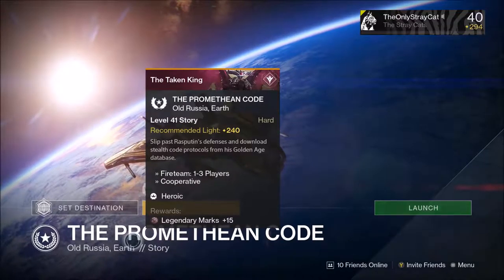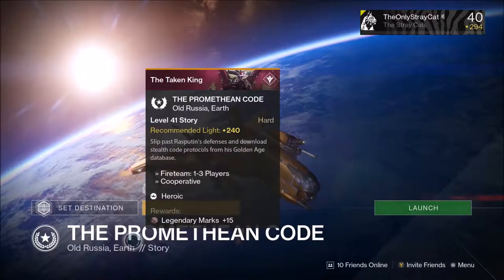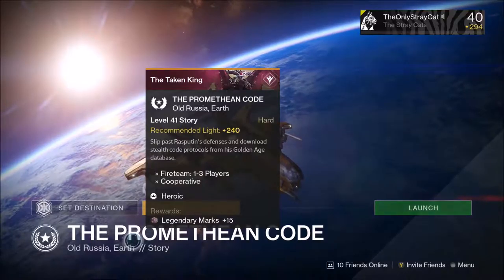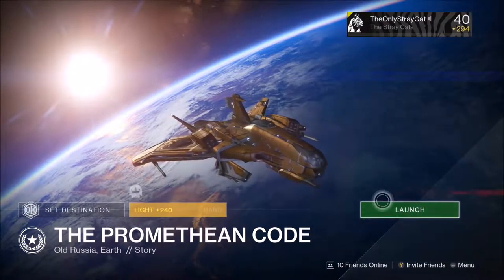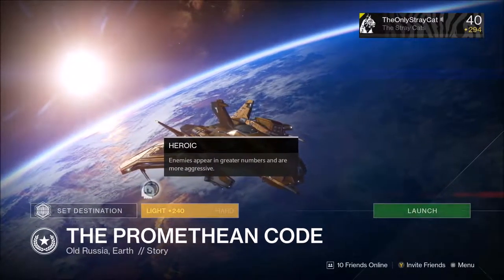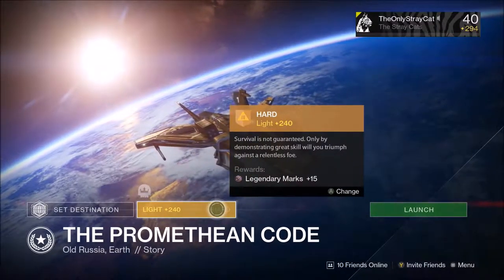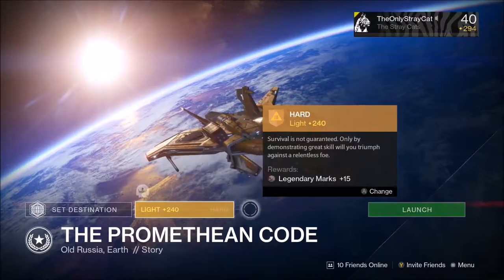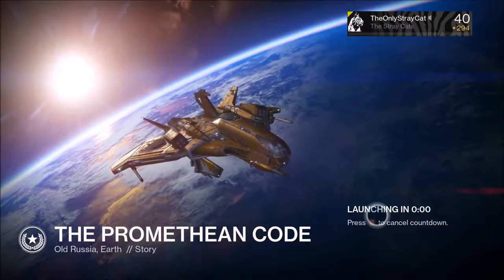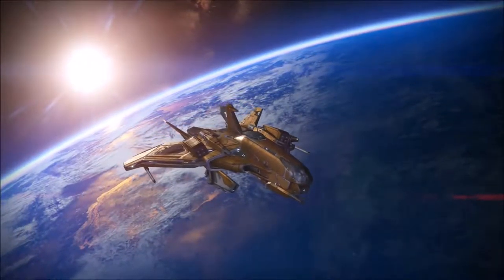It slipped past Rasputin's defenses and downloads stealth code protocols from his Golden Age database — which is a bit of a motherfucker, because he won't like me doing that. Enemies will appear in greater numbers and are more aggressive. That's about all the things we're going to deal with, but we get some legendary marks for it, which is always nice. And I kinda need them, since it ran me out of legendary marks when I bought the Havoc Pigeon. So let's go do that.